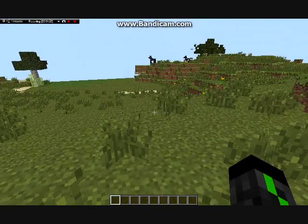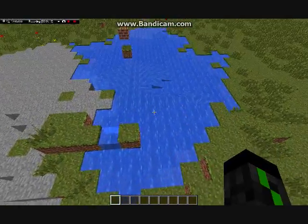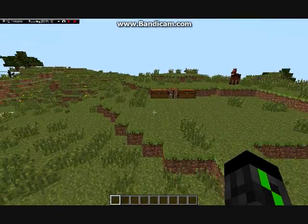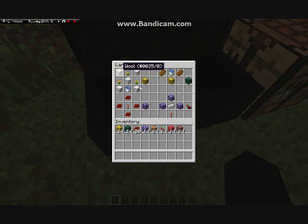You can find sponge underwater — it'll spawn underwater. Or you can just craft it with the crafting recipe, which is three flowers, five wool, and a water bucket, and you get a sponge. Actually, I already have a bunch of these.